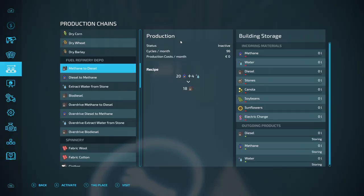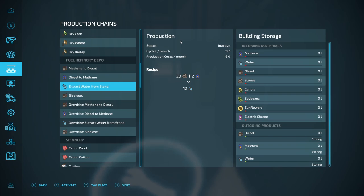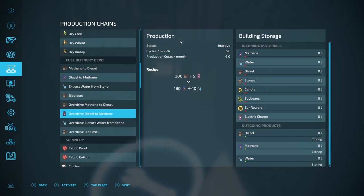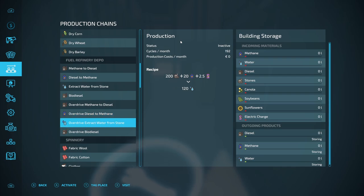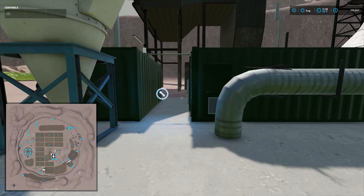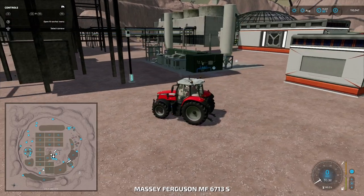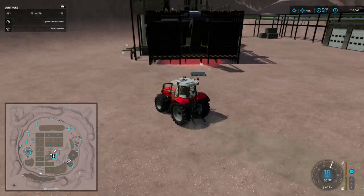This is a fuel refinery. As I said, you can make your own fuel — it's probably advisable to do so. You can convert methane to diesel, diesel to methane. You can get water from stone. Biodiesel of course from plants. And then you've got the overdrive as well, where you can produce a lot more with the addition of electricity and water. I would think the most efficient way would be doing biodiesel. Brilliant — a lot of work has gone into this upgrade, but essentially it's a new map. I don't know whether they're going to release it as a new map or not.